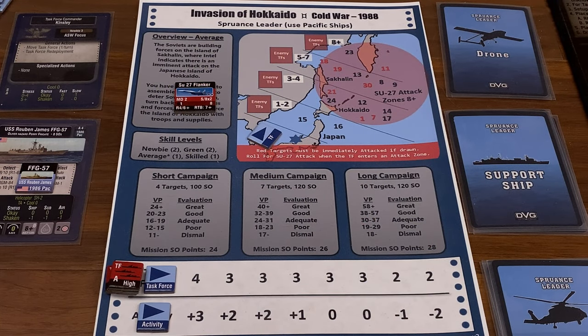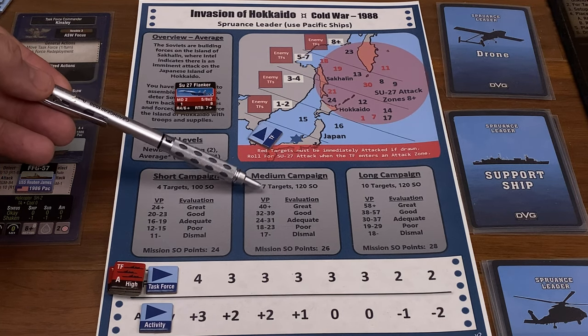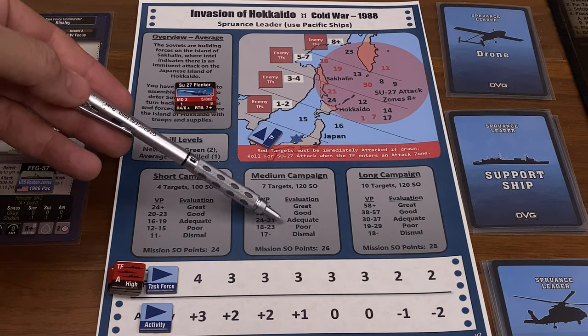We begin the game by selecting a campaign — I've already done that. We're doing the invasion of Hokkaido, using the version I printed from BoardGameGeek that has updates in it. I'm setting up the campaign as a medium campaign with up to seven targets to score the victory points that will place you on the scale for how well you did. Campaigns consist of playing through missions, and each mission has exactly one target card associated with it which you need to destroy. There can be more than one thing you need to destroy — it might be a collection of ships or even land targets — and that is the primary way you score victory points. At the end of your seven missions, you total up your victory points and see how well you did.